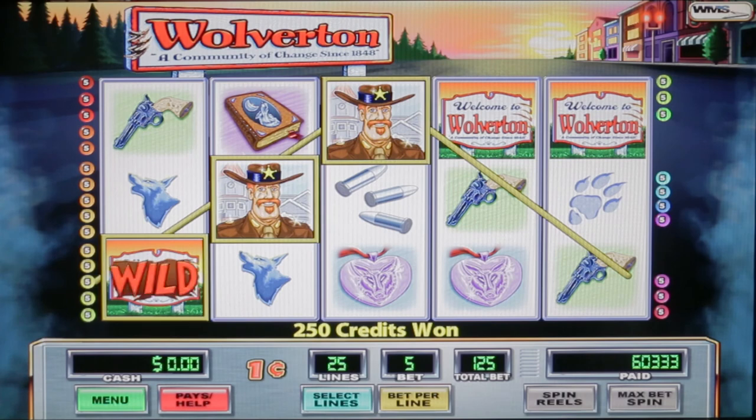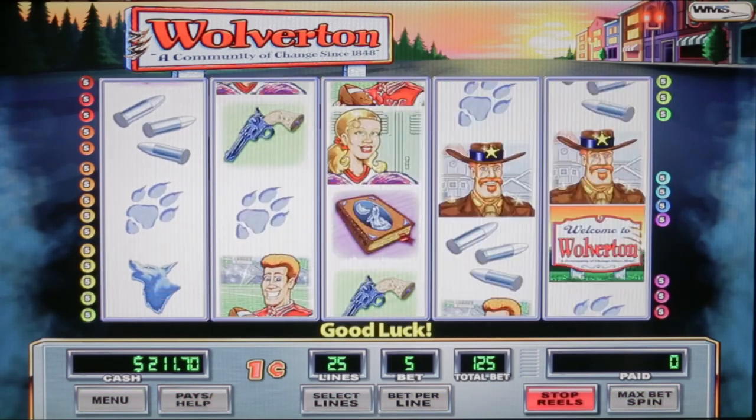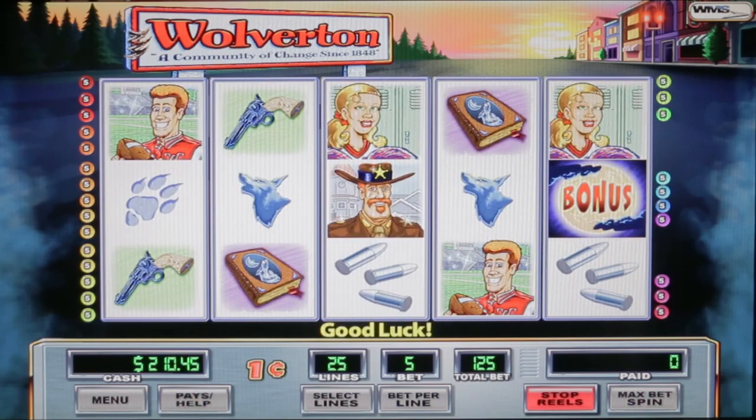Let's go ahead and do a little bit of live play. We'll put in a voucher here — $212. We'll see how we do. This is Wolverton by WMS, we'll max bet. I thought I turned it on at $250 max bet but it apparently didn't accept, so we'll just play it at 125 credits at a penny — that's $1.25.